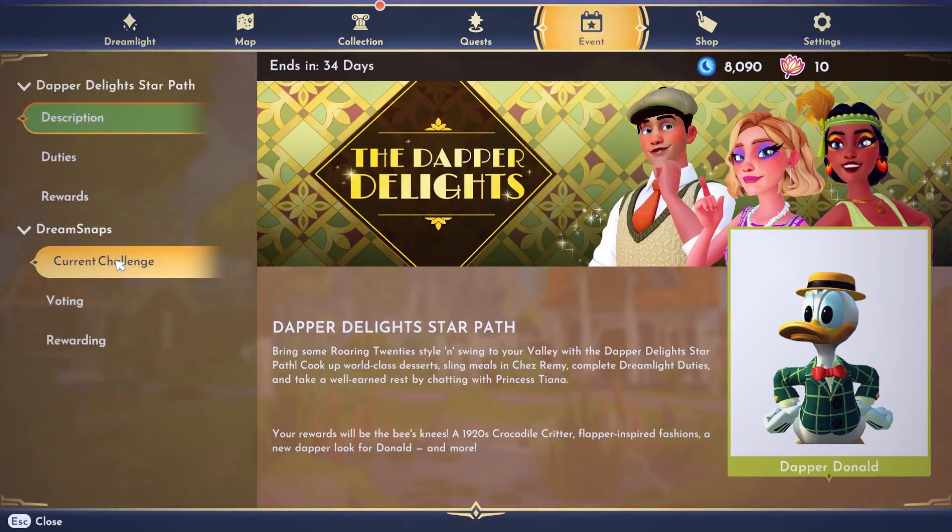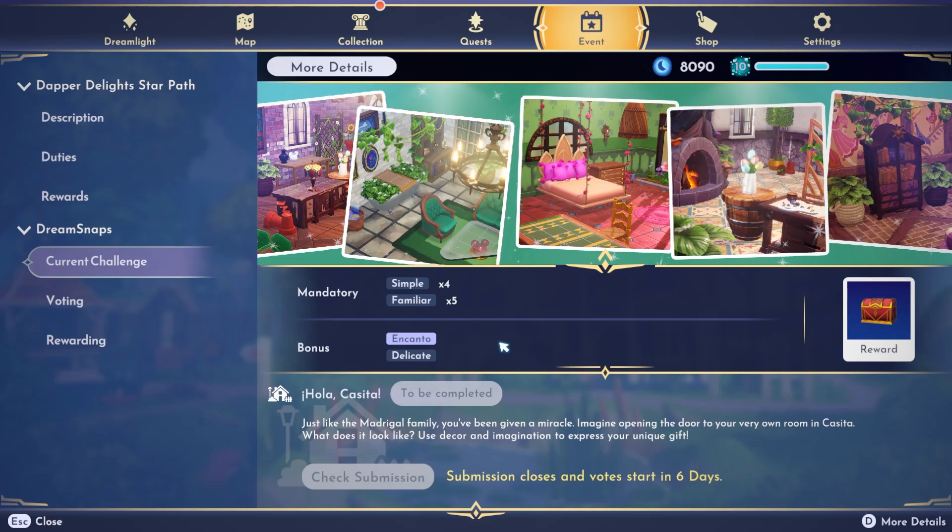Let's find out what the new Dream Snaps challenge is. It's "Hola Casita." It's weird how it doesn't tell you whether it's a decor or outfit challenge anymore. But it says: just like the Madrigal family, you've been given a miracle. Imagine opening the door to your very own room in Casita — what does it look like? Use decor and imagination to express your unique gift. Just by the description, I can tell it's a decor challenge. The mandatory tags are "simple" and "familiar," with bonus tags being "encanto" and "delicate." This is basically telling you to do an indoor shot.